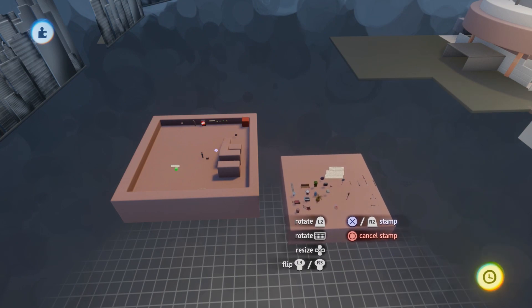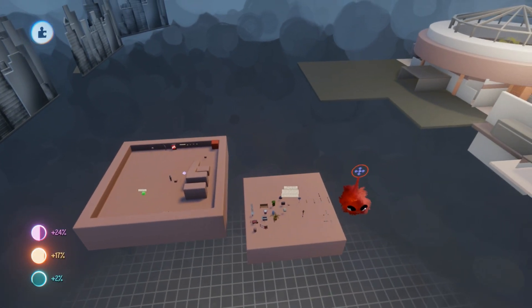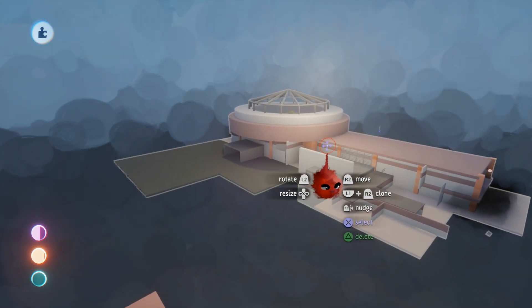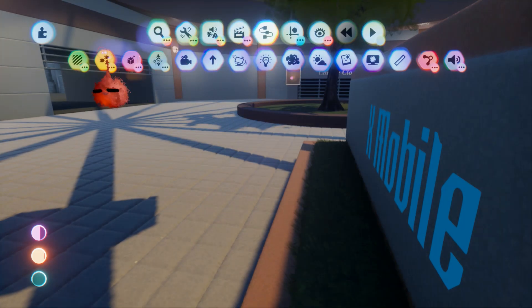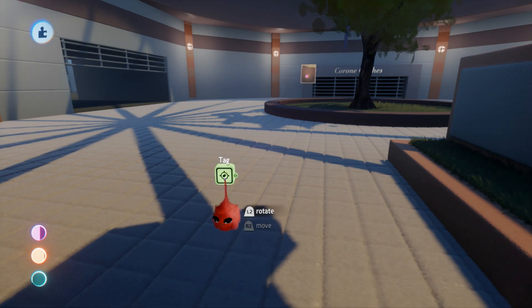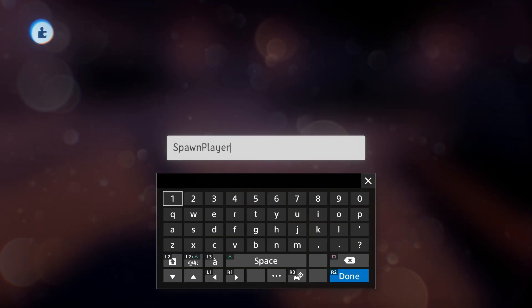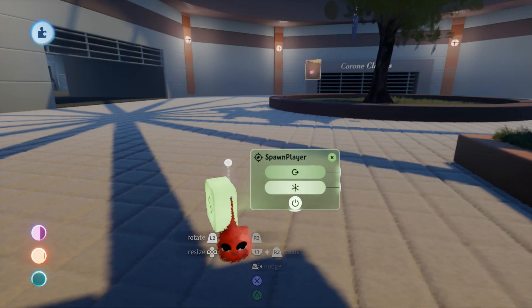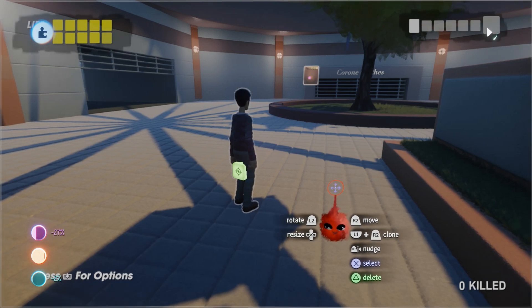These are all the elements we need in order to make our own Dead Rising-like game. The first step is to spawn the player. We go into our map and we will place a tag named "spawn player," and when we go into play mode this is where our character will spawn.